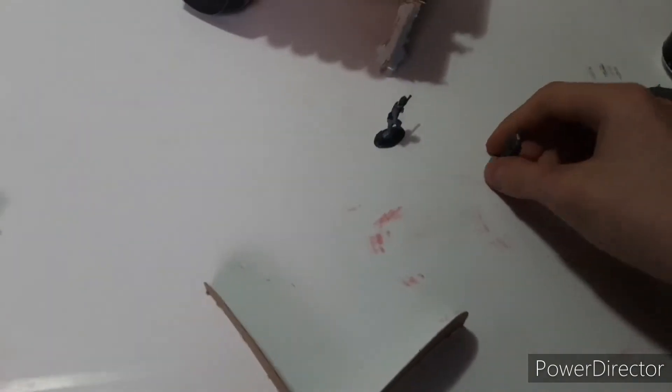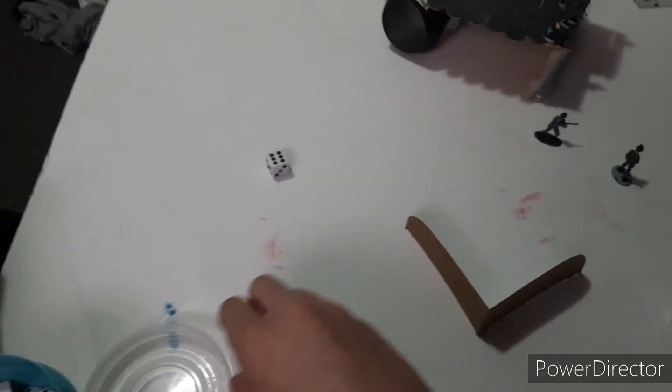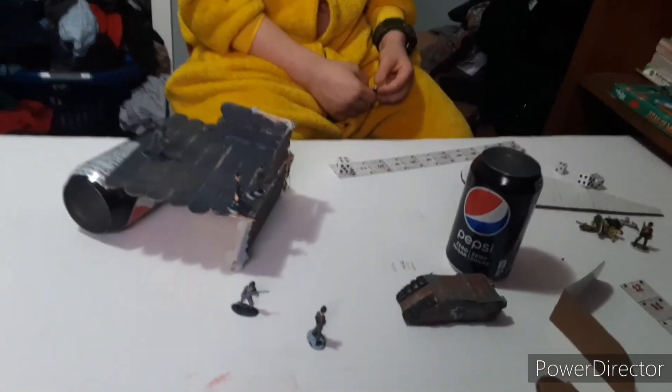Now it's my turn — turning all my guys towards your tank. The commander can hit the tank. Using within half range, I only get one attack. PS of two against armor of five, so I need threes. Lucas makes his save — PIS of one, he saves.